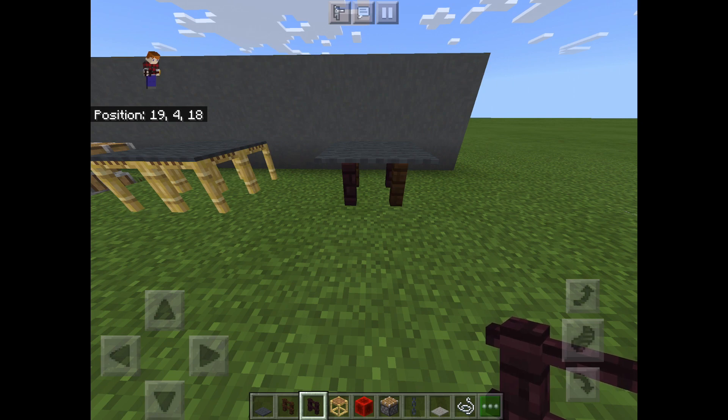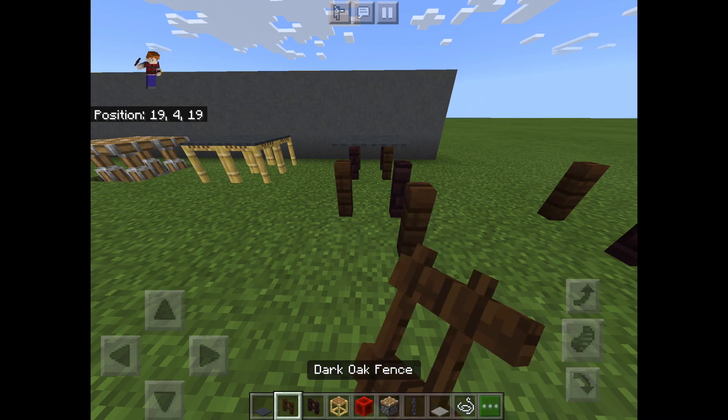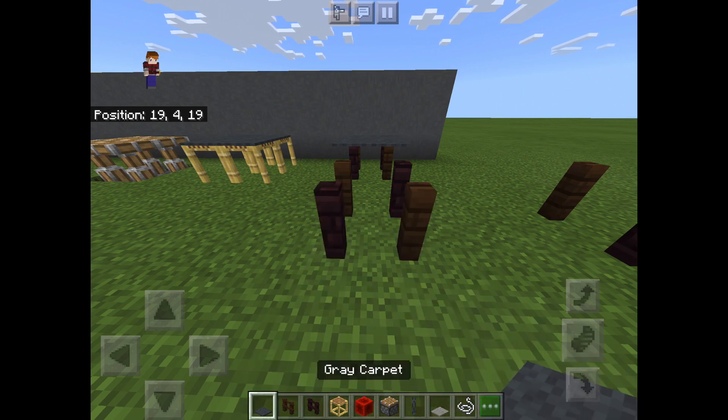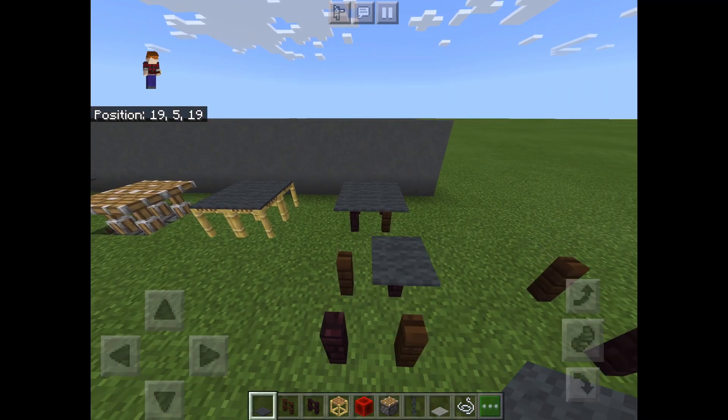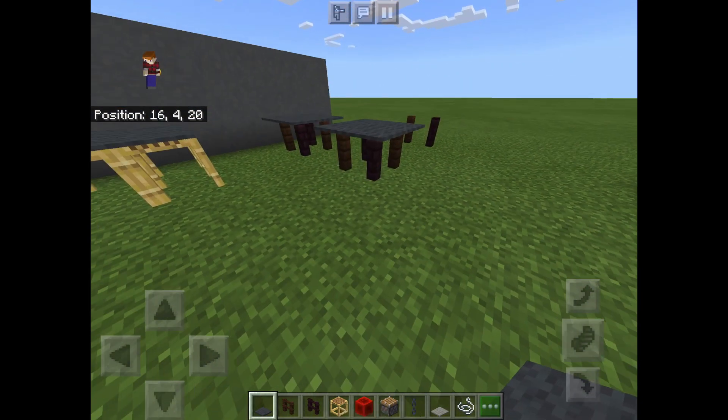The one that's kind of like a crimson dark reddish shade is the nether brick fence. Place the dark oak fence and the nether brick fence like so, then place the dark oak fence and the other nether brick fence also like so. Then take a gray carpet or any other type of carpet or trapdoor that you desire, and put those on top — that is the tabletop.